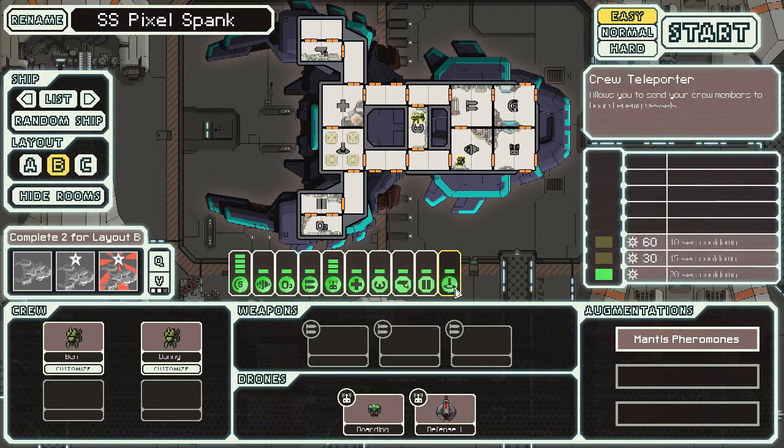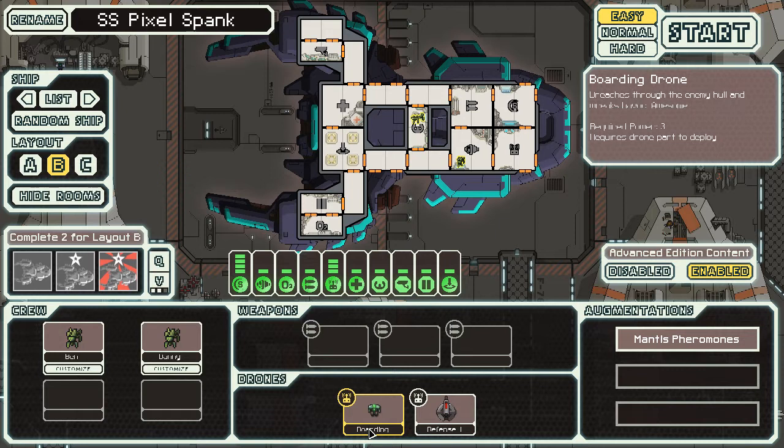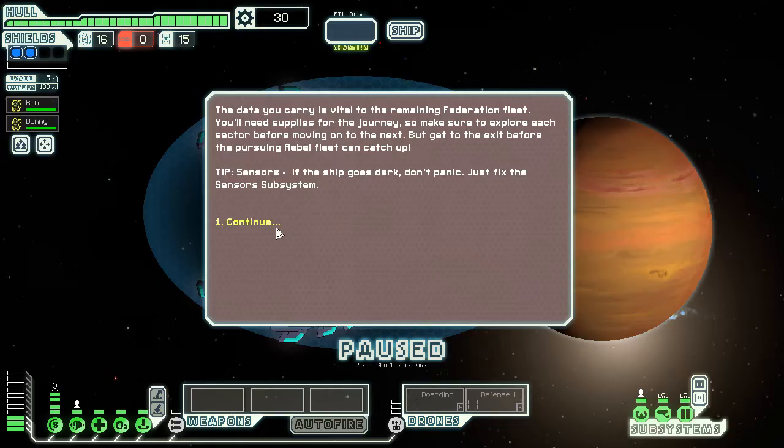Looking at this, I've obviously not used this ship before. We've got a teleporter on board, some fairly hefty drones and shields — a boarding drone and a defence drone. The basic setup I'm gathering is: you drop a defence drone, shove your boarding one in there, then send one of your crew off to fight as well. Hoping that will pan out in game. Right, let's start.